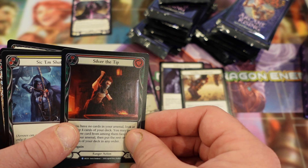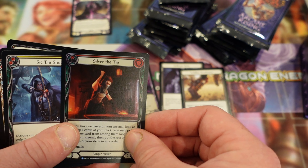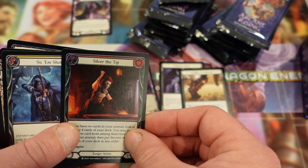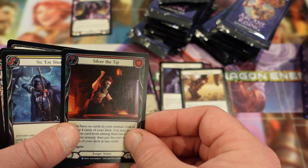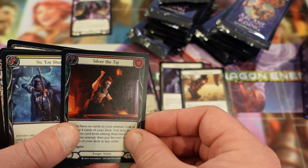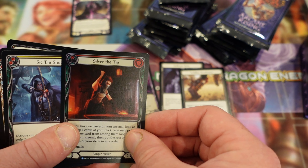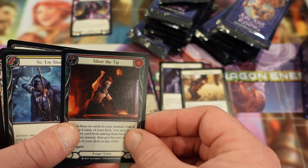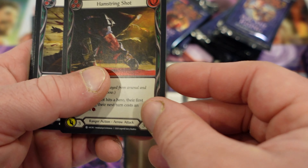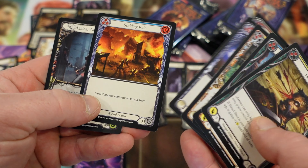Seven minutes in, ladies and gentlemen. I know this is not the most entertaining video, but it's not a bad box so far. We have a Crown, Pedal to Metal, Ether Spindle — just some rares. Control Band — never heard of it, mustn't be any good. If you guys have got suggestions for other things we can do on the channel — box breaks, box wars, silly shenanigans — I'm happy to do it. Hamstring Shot foil looks pretty good. Headshot. And we have Azalea.